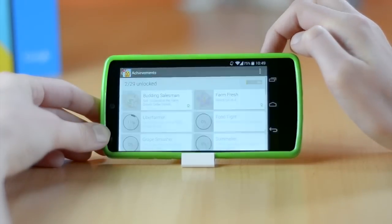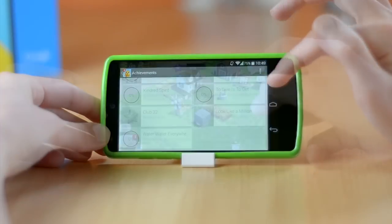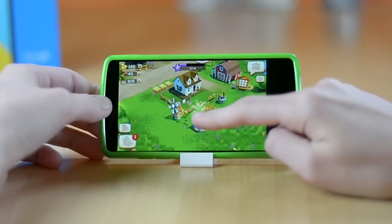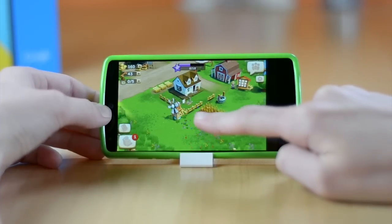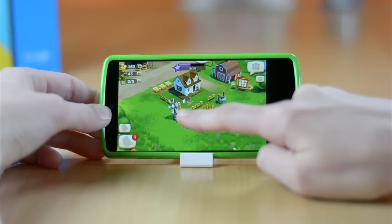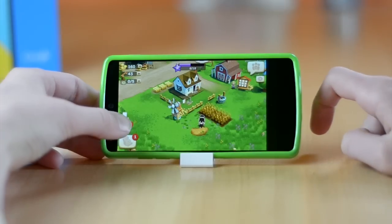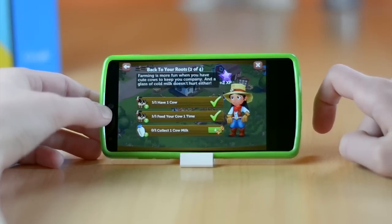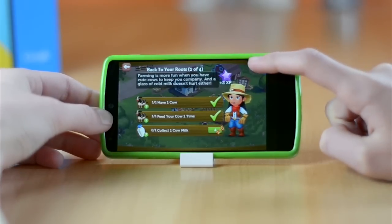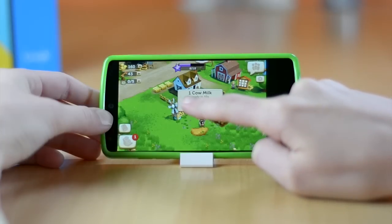This game also works with Google Play Games which is another awesome feature. Anyway, in this game you have different quests that you have to complete. For example, you have to buy different plants and animals, and you also have to harvest the wheat every time it grows. It is just a basic farming game that we are all familiar with. However, I did really like that it doesn't have energy, so you don't have to buy energy with real money. You also have unlimited water, which is really nice. Anyway guys, if you're into this type of game definitely go check it out.